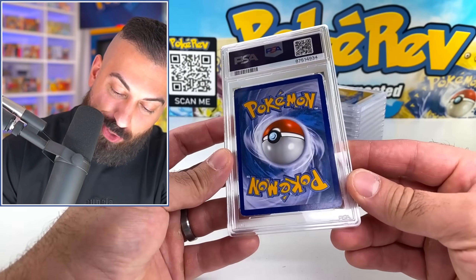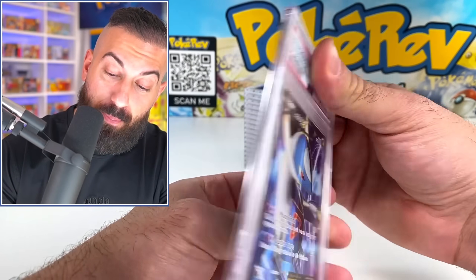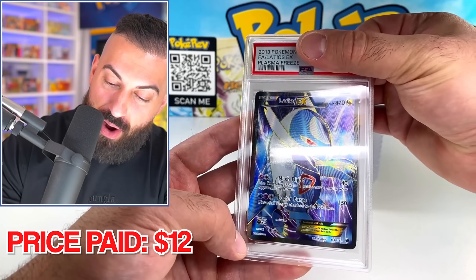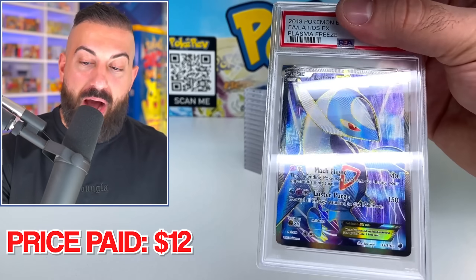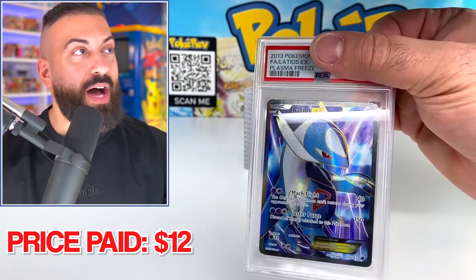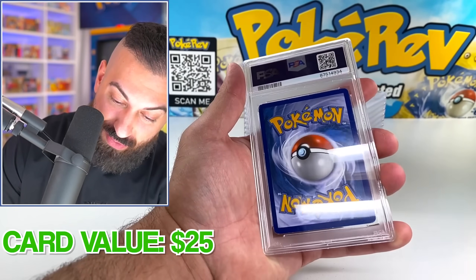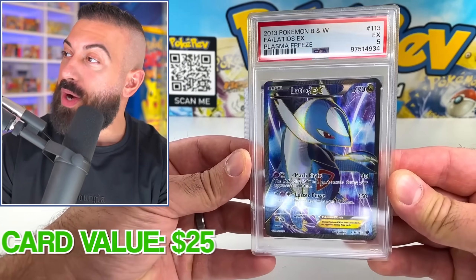Next one up. I'll try to guess the grades — it's going to be tough though because the conditions on these are rough. We got Latios, which honestly doesn't look too bad. I'm going to guess this is like a PSA 5. This card we spent $12 on, and it is going to be a PSA 5. Not too shabby of a guess there. That's a Full Art Latios from Plasma Freeze, 2013.